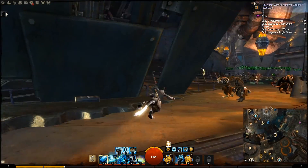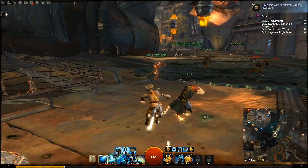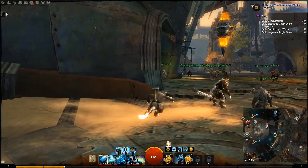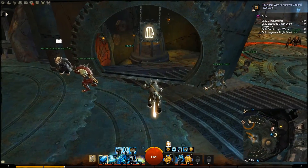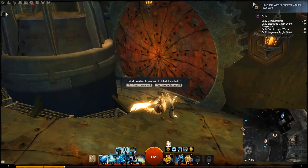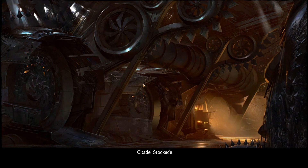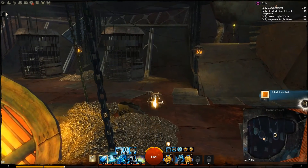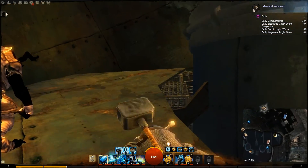There's so many different little places — this is what's confusing about the Black Citadel, there are so many little places that are kind of tucked in everywhere. That point of interest in the center is actually down here. There are several instances in the Black Citadel — yes, it is — Citadel Stockade. There are several different instances in the Black Citadel, which is what makes it so confusing trying to get some of these points of interest.